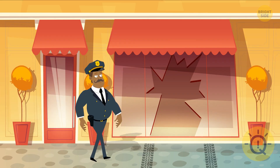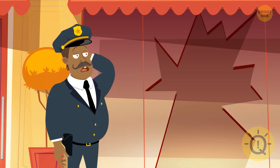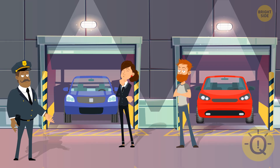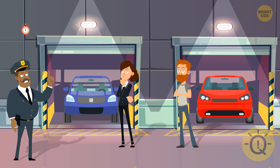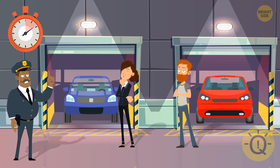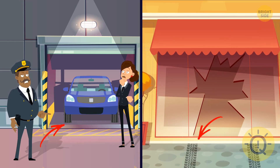Detective Harris has come to investigate a new case. A car crashed into a restaurant window, smashing it. There are two suspects, Julie and Douglas, but each of them claims it's the other person who did it. Can you figure out who's lying? It's Julie — the tire tracks on the ground belong to her car.